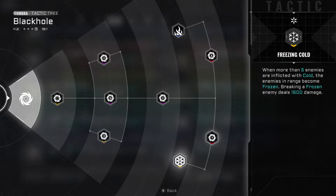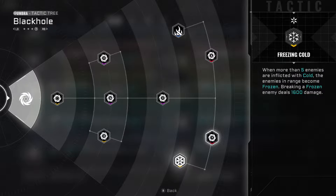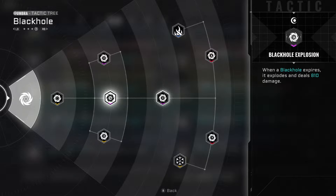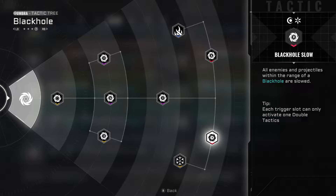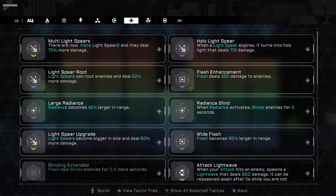That is one case where you can end the run and still get bad RNG on your tactics selections. If you wanted Black Hole Slow and Legacy Black Hole on the same legacy character, you could potentially not get them both. Even if you didn't get both, you'd have a more cohesive character by having something like Black Hole Slow and Black Hole Duration, which is still much better than having Black Hole Slow paired with a completely random tactic like Multi Light Spears.